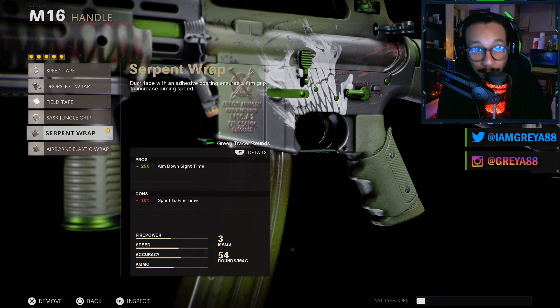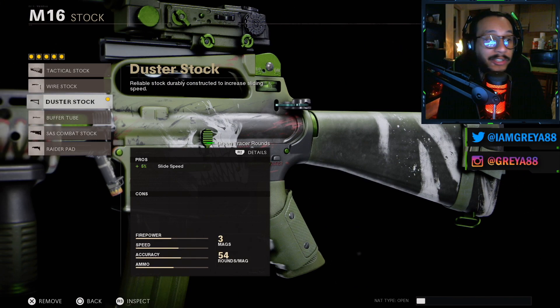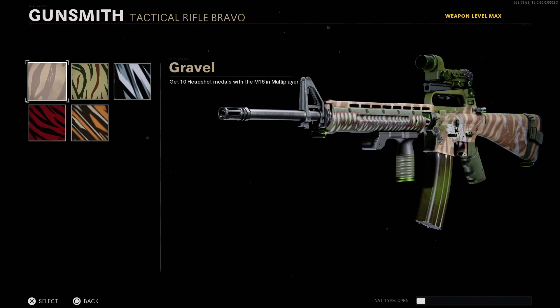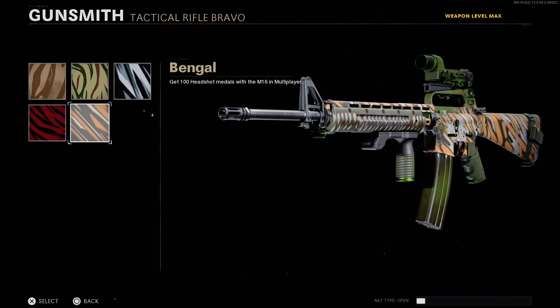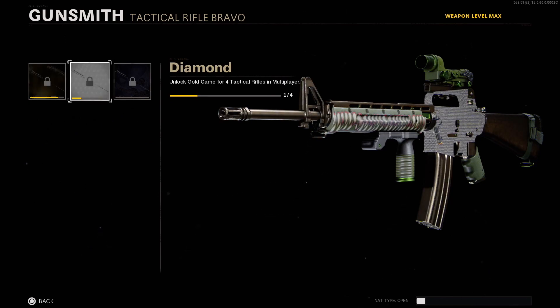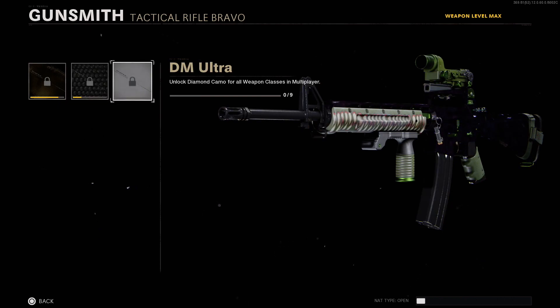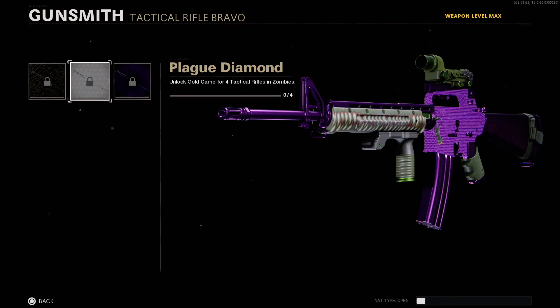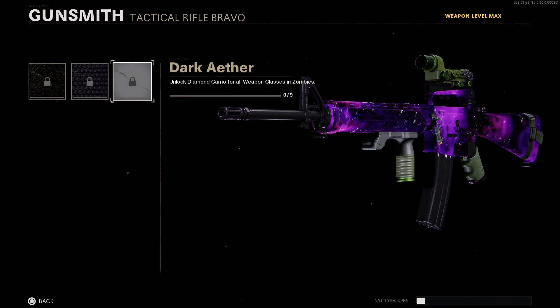If you want to see some of the camos on this blueprint, here are some of the stripes — that's what they look like. For mastery camos, there's Cold, Diamond, and DM Ultra — though they make it really dark so you can barely see it. For Zombies mastery, there's Golden Viper, Plague Diamond, and Dark Aether.